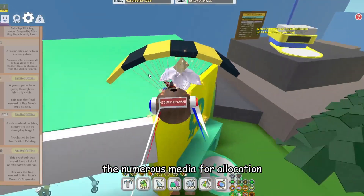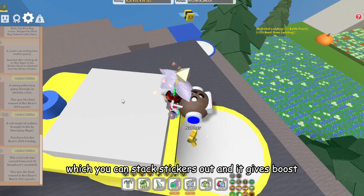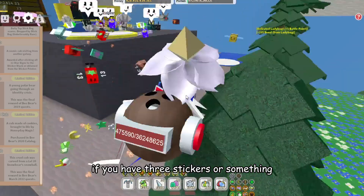Yes, the new mythic media share allocation — and we have the sticker stacker, which you can stack stickers on, and it gives a boost. For every sticker you have, it'll be like times three if you have three stickers or something.